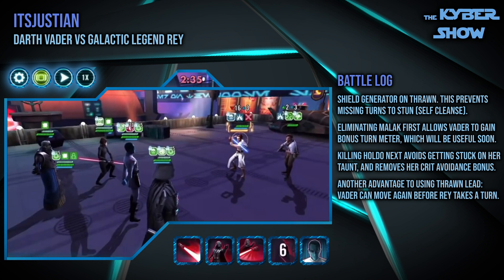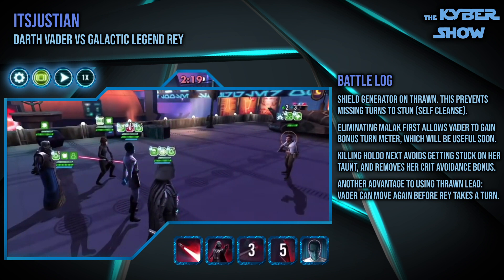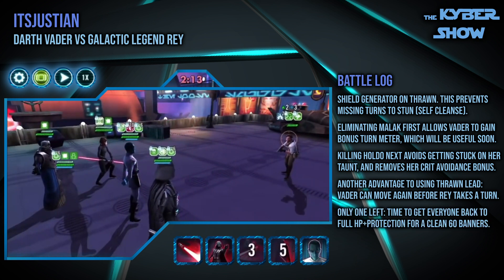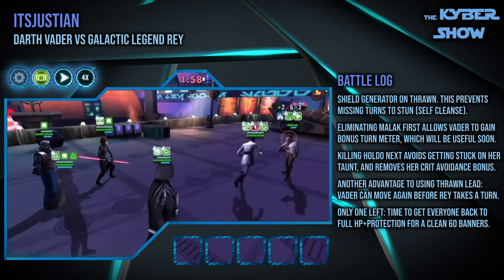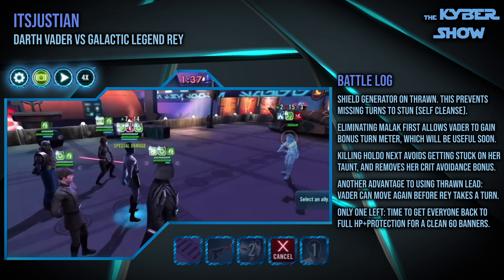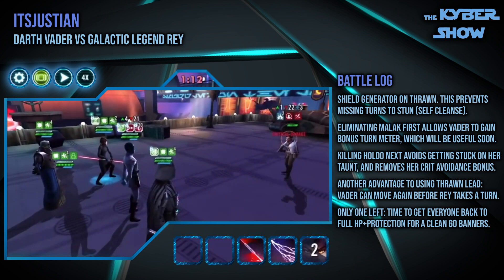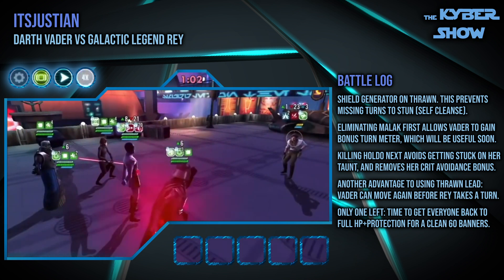Especially if she crits. That's one of the things you see a lot more with this counter — different modding on Vader, because Reys often have critical avoidance and or tenacity sets, and especially tenacity crosses. It's not a crit — 278k basic — and the fight's basically over now. Awesome fight. But you'll see more offense-heavy Vaders without relying as much on getting the critical chance up, due to the stacking you're going to get from Piett. Great fight — just clean up from here on out.